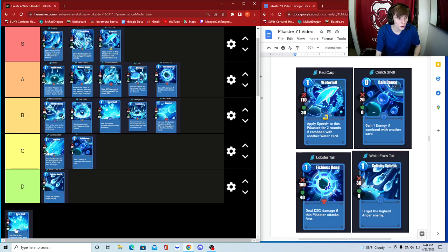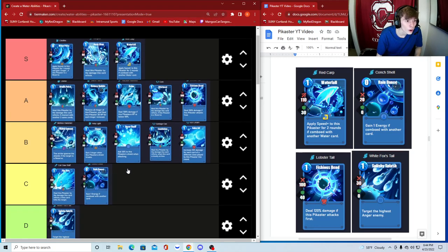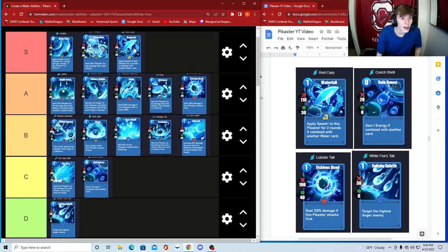To do a quick overview: S tier is Colophons, Scepter, and Red Carp — your best three water cards. A tier includes Divine, Bouncy Bubble, Auction Hammer, Corn, and Lobster Tail. All these A cards — Origin Pulse, Bouncy Bubble, Brine, Whirlpool — are very good, have solid utility, and are better than most of the other cards.